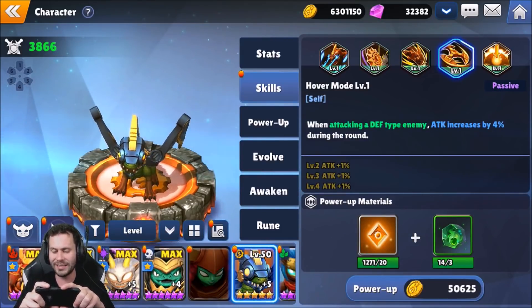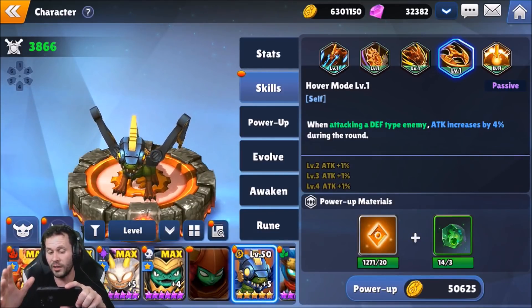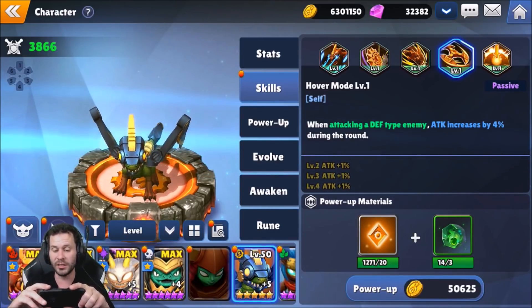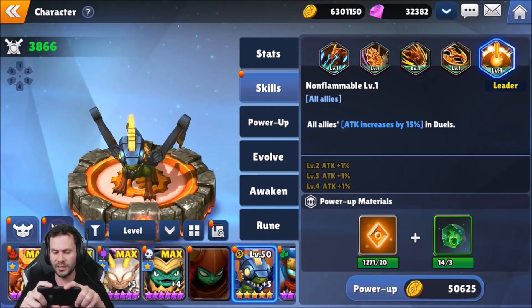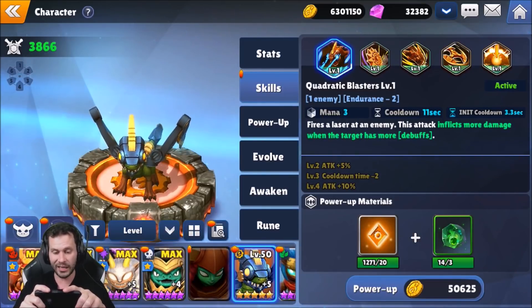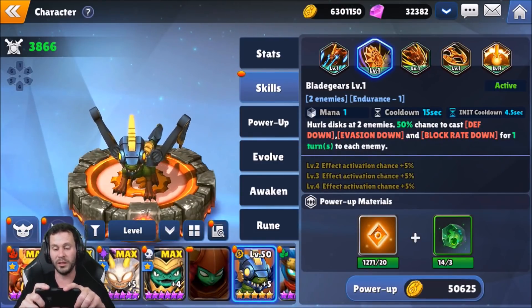The passive is Hover Mode — when attacking a defense-type enemy, attack increases by 4% during the round, raising up to a total of 8%. Seems a little low, but still pretty good considering all the other defense-type mechanics that raise damage when Drobot attacks defensive targets. His leader skill increases all allies' attack by 15% while in duels. So maybe they focused Drobot toward arena — he seems awfully focused directly toward defense-heavy characters like Kingpin.